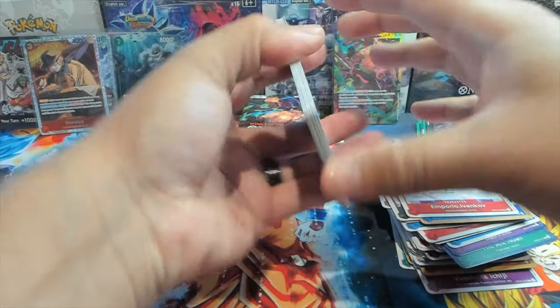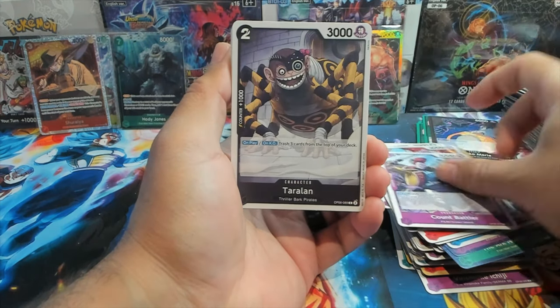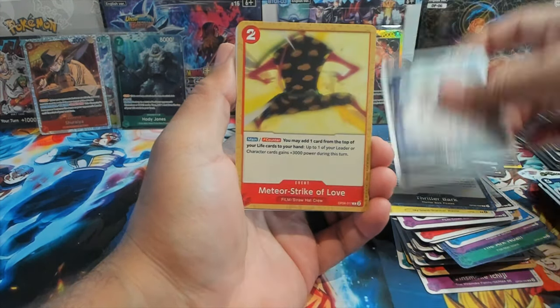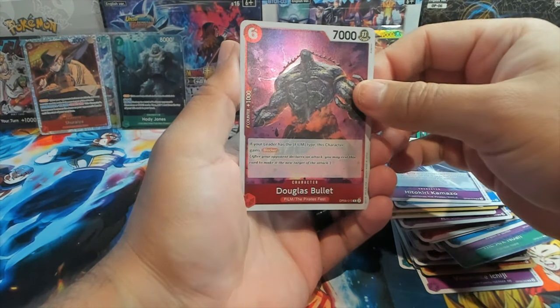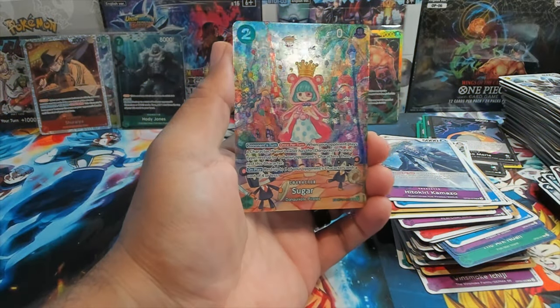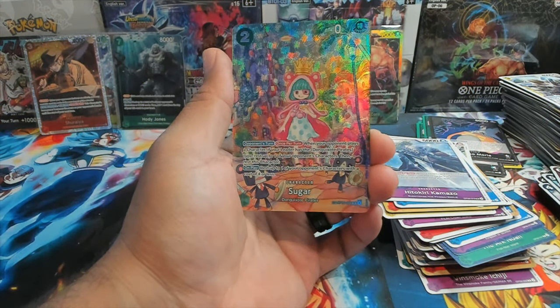We are officially halfway through the right side. We have a Counter Battler, Inazuma, Thriller Bark, Lola, Wiper. We have Douglas Bullet as our first rare and — let's go — we have an SP Sugar!